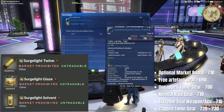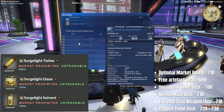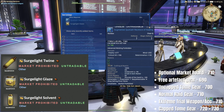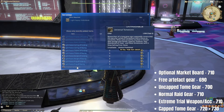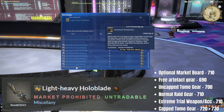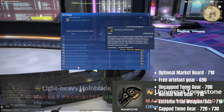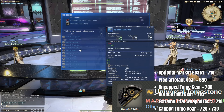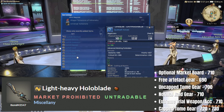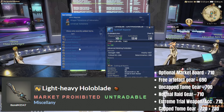Currently, the relevant upgrade materials can only be acquired via the new Savage difficulty Arcadion raids. Further ways to obtain these via the 24-man alliance raid and hunts will be added later in the year in patch 7.1, possibly arriving in November. The Heliometry tome weapon at item level 720 can be acquired by trading 7 Light-Heavy Holoblades for a universal tomestone from Haure-Aime, then trading that tomestone and 500 Tomestones of Heliometry with Zircon. Only one Holoblade can be acquired from the 4th normal mode raid, Arcadion M4, per week — so it takes 7 weeks to acquire this weapon.